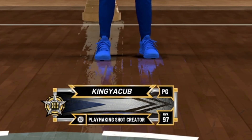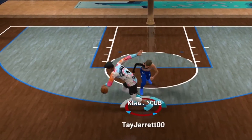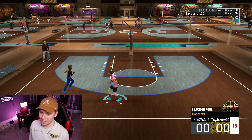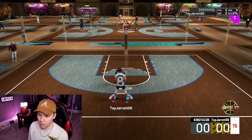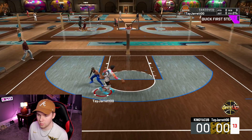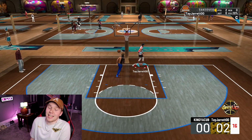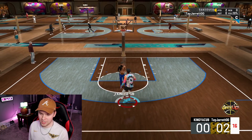All right, so we got a 97 playmaking shot creator. Let's start this strong. I only have seven finishing badges — let's see how he guards me. I don't want to dribble too much first because I can just see he's going to be reaching. Watch, he's going to go for the reach and we're out of here. We'll spin by him. We're out. I don't know why people want to press so high on people — I can finish like this.